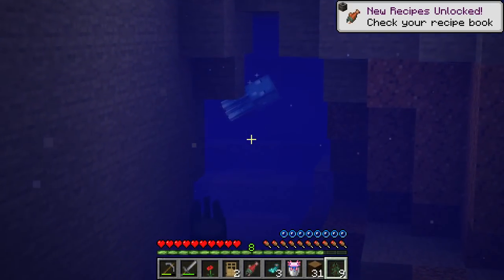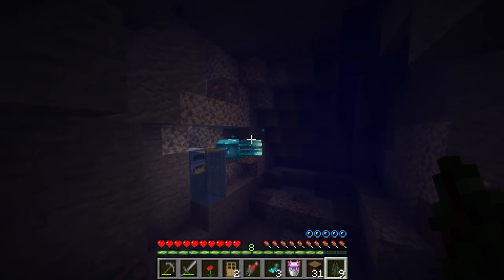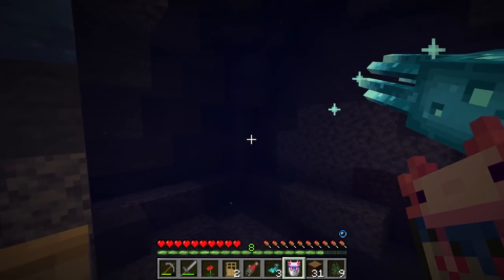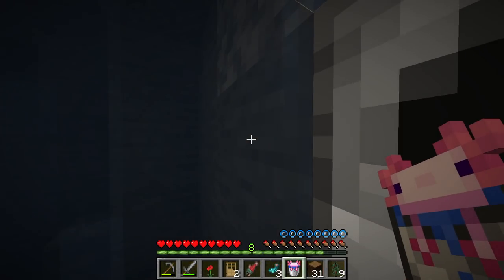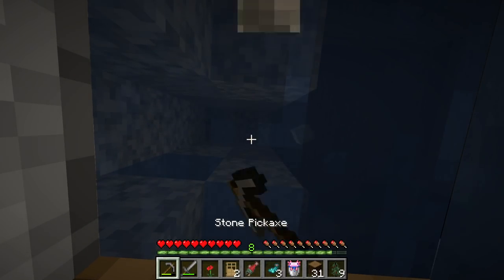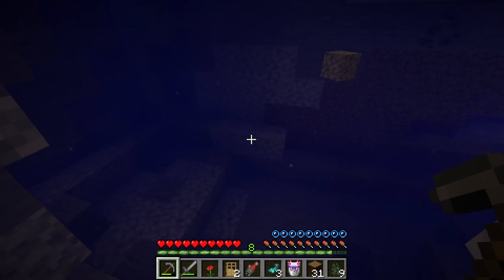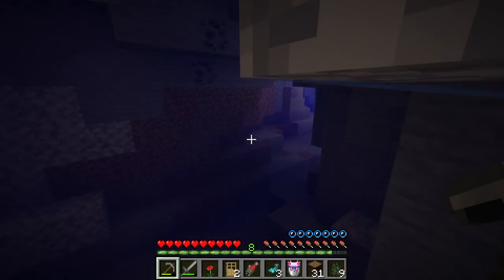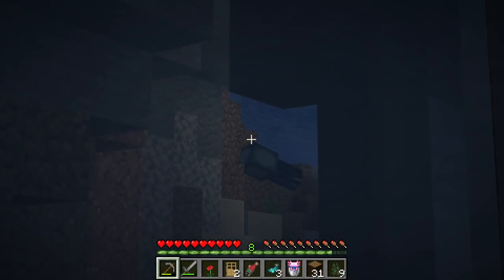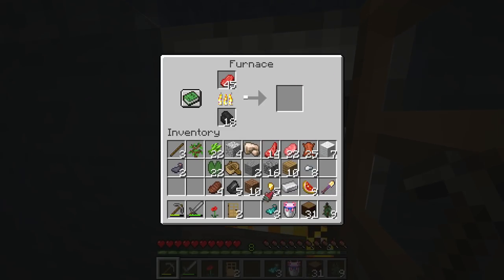I'm guessing a bunch of axolotls and glow squids will be spawning in here — that is awesome! That is so so cool — look at him, he looks so cool! Oh, I'm going to drown soon. They make sound? I did not know that! Let's cook up some food in here, and grab this iron as well. The glow squids actually make sound — I thought they were like a normal squid. They do look really cool, especially right next to a normal squid.